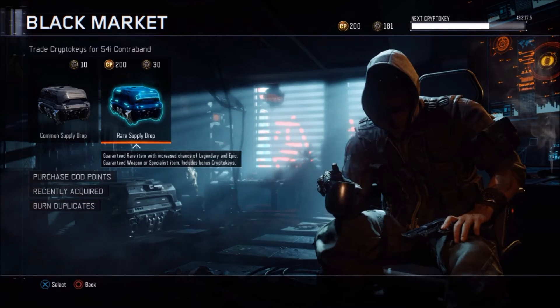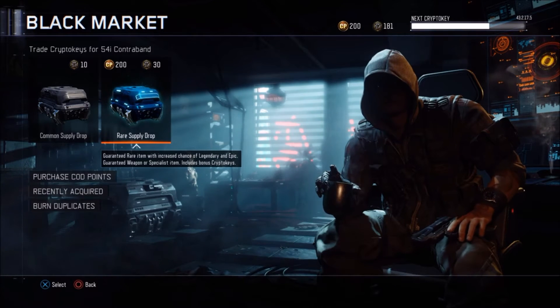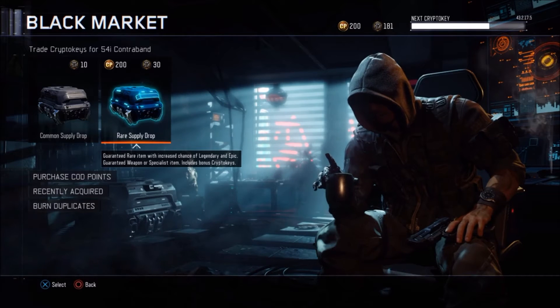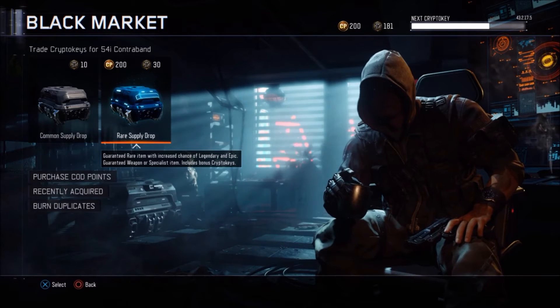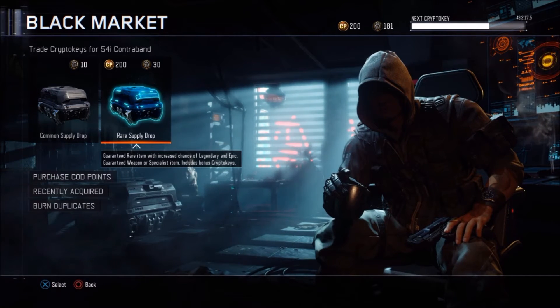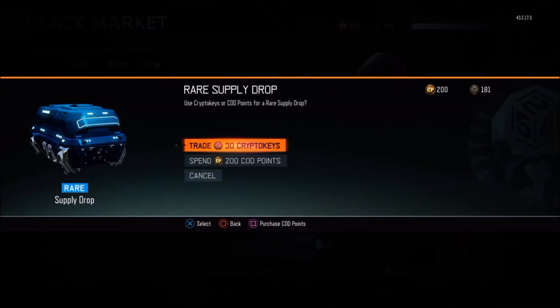I have 180 crypto keys. A lot of YouTubers will do much larger supply drop openings with cut points, but I'm not going to buy any — I just collected crypto keys. So let's get started with the supply drop opening. I'm going to do six with crypto keys and then one with the 200 cut points. Let's do the 200 cut points first and see what we get.